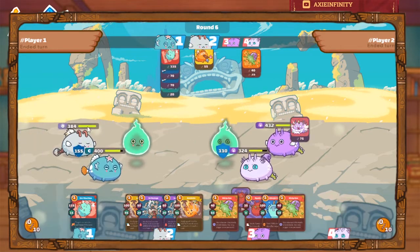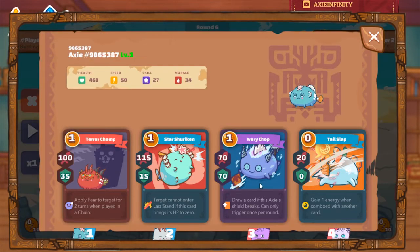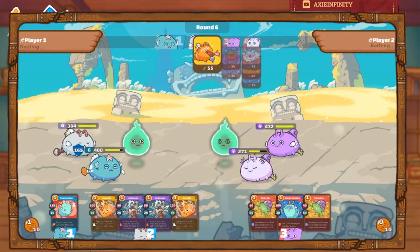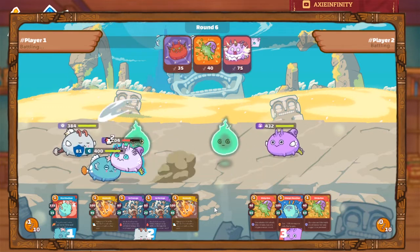He killed my Axie there, but I gained energy that turn. From my dusk, I didn't use bone shell earlier — I saved it this round because my mech backline is not that tough. I'm always saving the bone shell to absorb damage to my dusk so I can deal more damage to their backline. That's what this comp is used for. If he breaks my armor, I also draw two extra cards — so there's advantage there too.